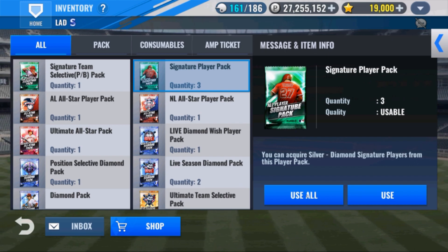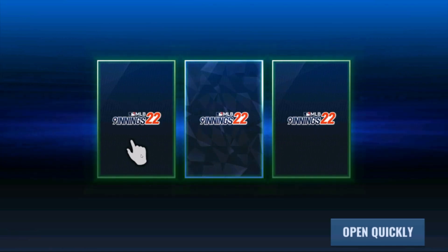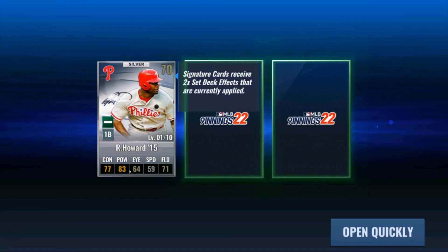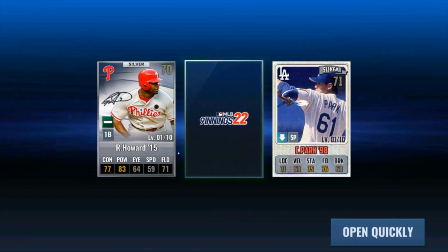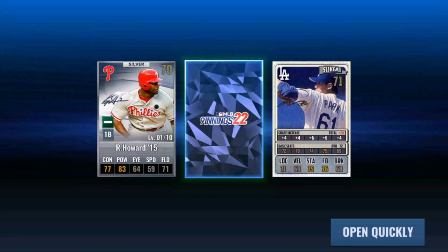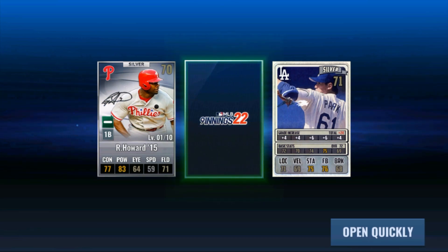See if we get a random Dodger — that's the place to start. There was a diamond pull, a diamond Dodger — that would be awesome. Let's open them one at a time. First one: Ryan Howard 15 — that's a nice card. Pujols should have won MVP in 2006, but that's fine.